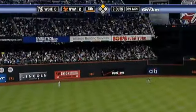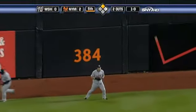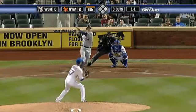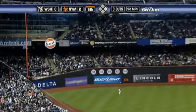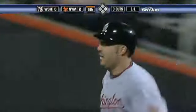Sheffield lifts one to deep left center field. Back goes Dukes near the warning track and Dunn makes the catch. Driven toward the left field corner by Johnson, near the wall, and it's out of here. Nick Johnson with an opposite field home run, his first home run of the season, and it cuts the Mets lead in half.